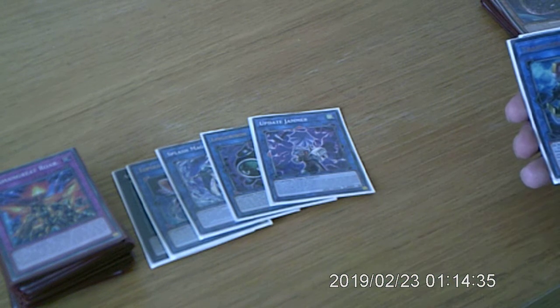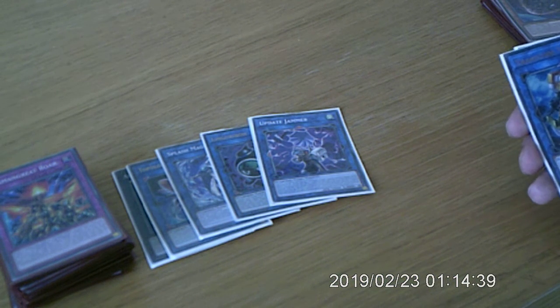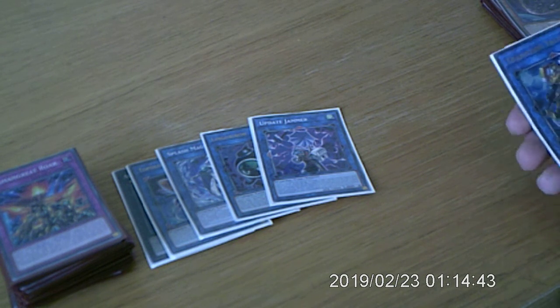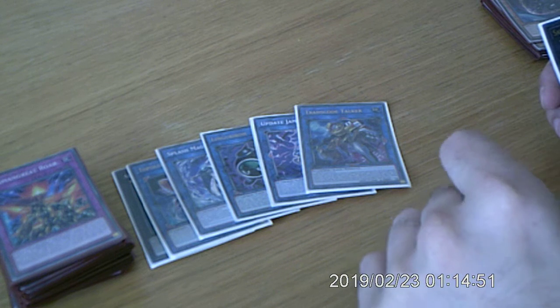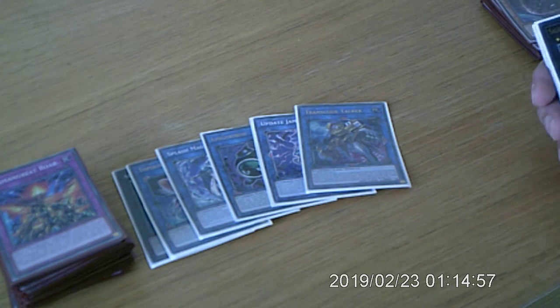One Update Jammer — to be the OGK button, the card that's very annoying to play against and very powerful. One Transco Talker — to make OGKs, to be hard to beat because it can't be targeted or destroyed by card effects if you have co-linked. It can get really big and all sorts.